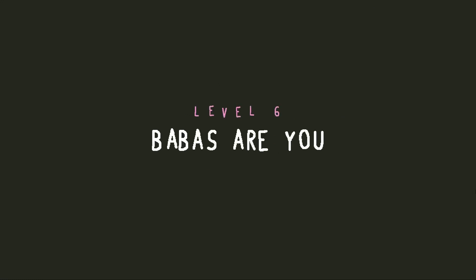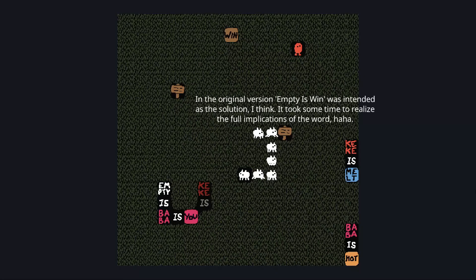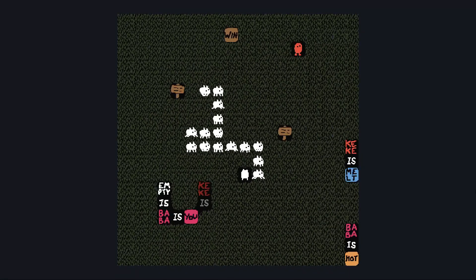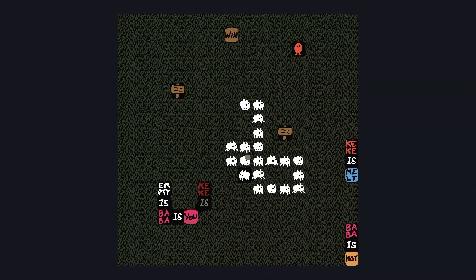Baba is you. Kiki is melt. Baba is hot. Empty is Baba is you. Kiki is — and there's a win. In the original version, empty is win was intended as the solution, I think. It took some time to realize the full implications of the word. Yeah, empty is a complicated one. Another level that was in the jam version. The concept is really funny to me, but I never quite figured out a good puzzle to do with it.